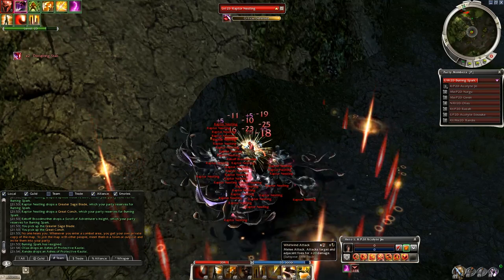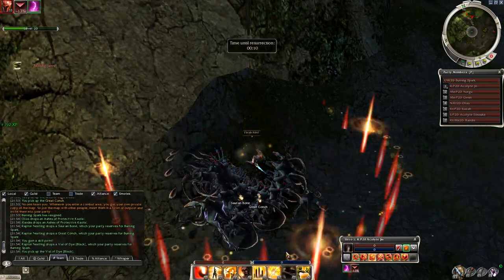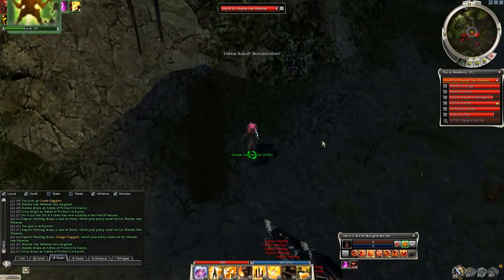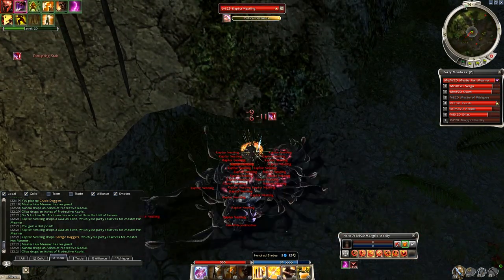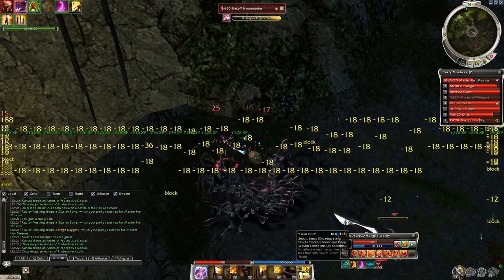The Ward Against Melee has to be used after Protector's Defense, or the raptors will easily interrupt it. By the way, Twisting Fangs hurts when the Ranger hero's shout ends. Mesmer's point of view now — Physical Resistance is a great skill against melee; the extra armor comes in handy while running, then the usual blocking skills and spike method.